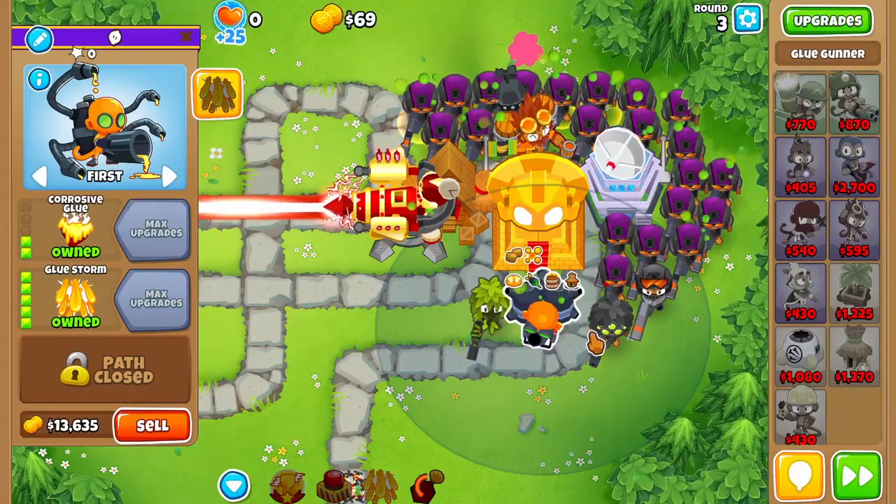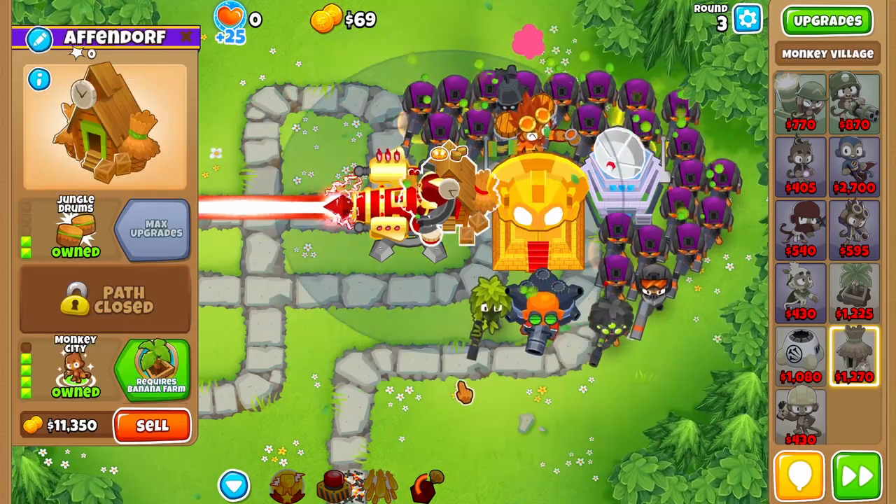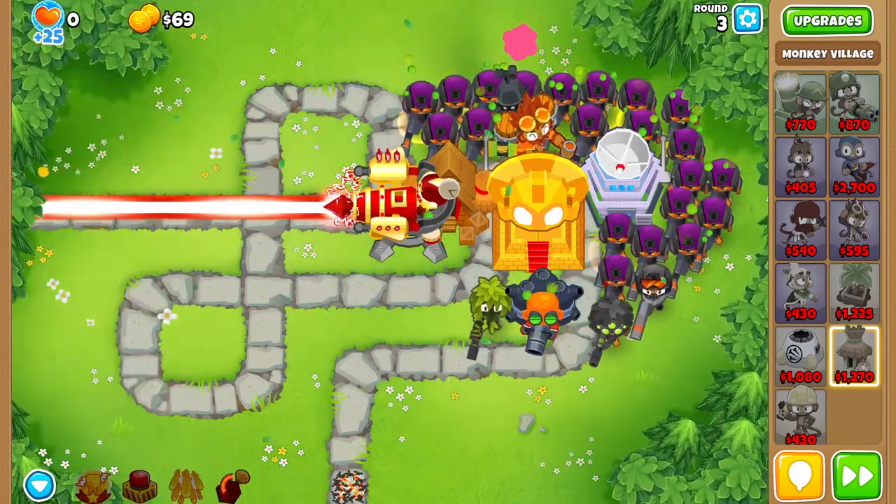The second option should look like this: you need a support temple, a permabrew, a homeland defense, a support glue, a support sniper, and as many snipers as you can afford.